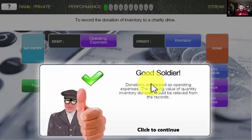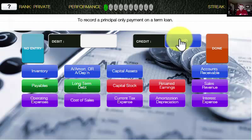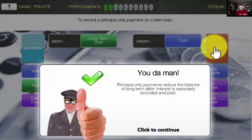Next question: to record the principal only payment on a term loan. We're doing a payment — that's a clue that cash is leaving our bank account. And what are we paying the cash for? We're paying it to pay down a term loan, which is a liability — in fact, it's a long-term debt. Yeah, we got it. Two in a row — let's see if we can keep it going.